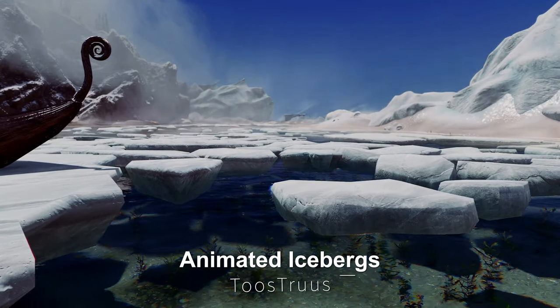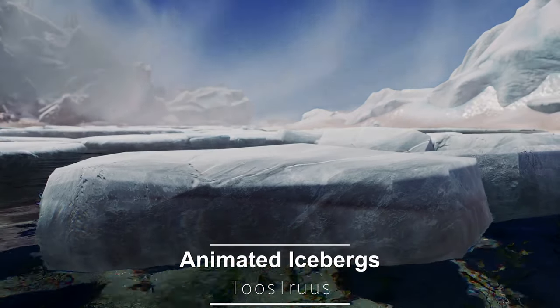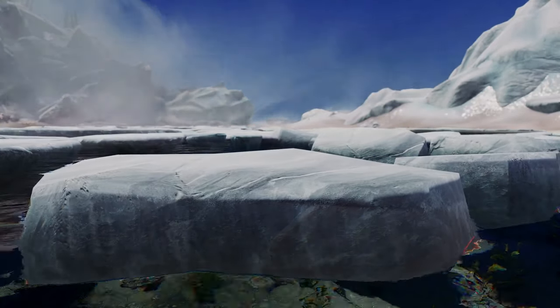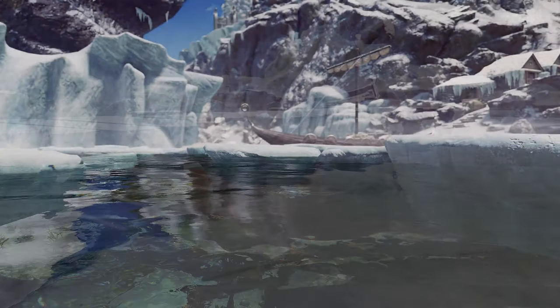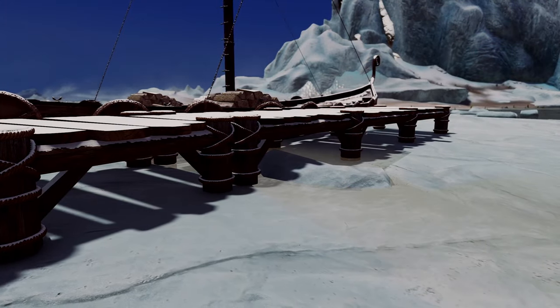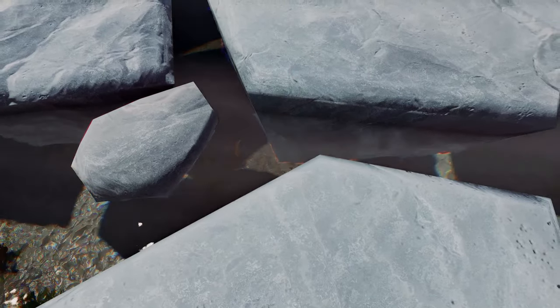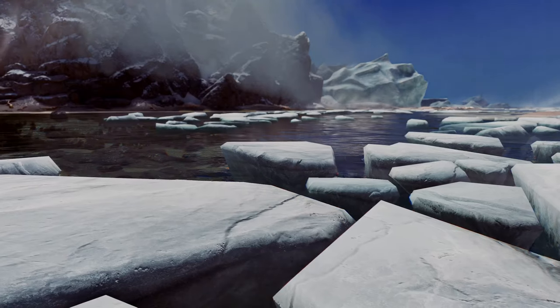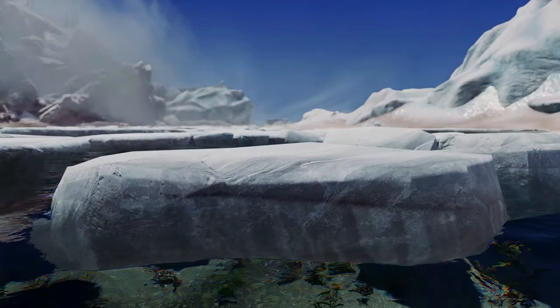Next up is Animated Icebergs. This mod enhances the immersion of the game by making the small icebergs floating in the sea gently sway. It does not affect icebergs attached to land or other static objects — only those adrift in the ocean are animated. It includes its own cracking sound effects, with volume adjustable in the settings menu, allowing players to experience the beauty of the Arctic more vividly.